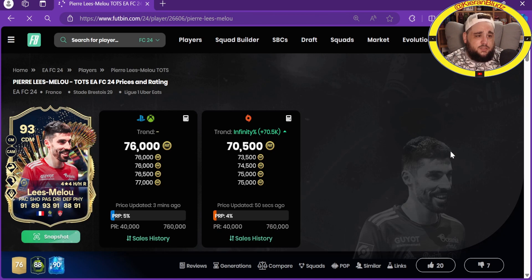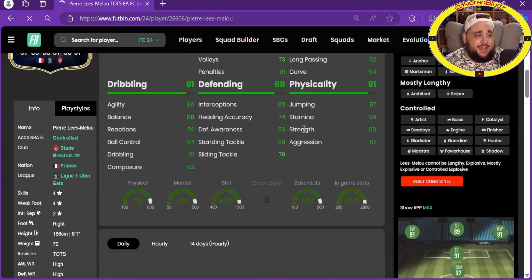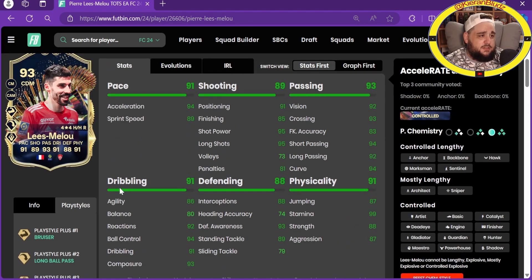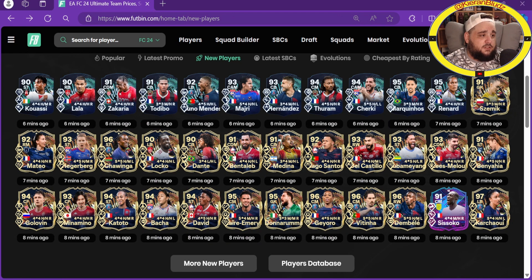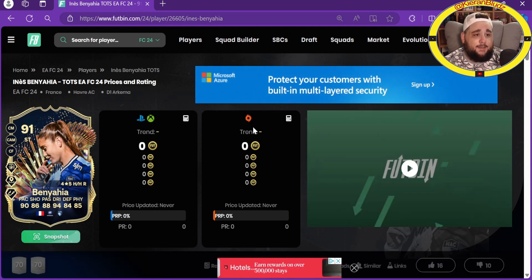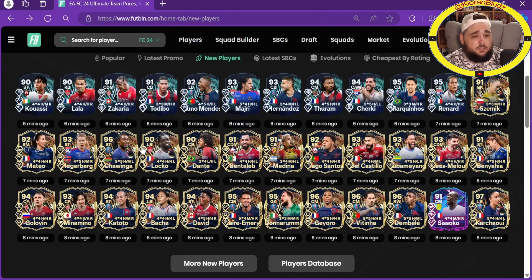Les Malou - get ready for the player everyone's going to pack about 20,000 times. CDM, center mid and CAM, four-star four-star. Play styles: bruiser, long ball and long throw plus with ping, tiki-taka, jockey, flare, press proven, relentless and traveller. Good pace for a CM, very nice shooting, great passing, good physicals, good defending, good dribbling - a very good card. Ben Yedder - currently extinct, four-star five-star, striker, CM. That's the free card from objectives - a very good card.